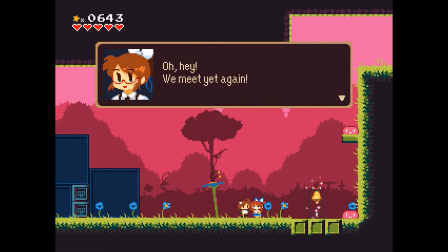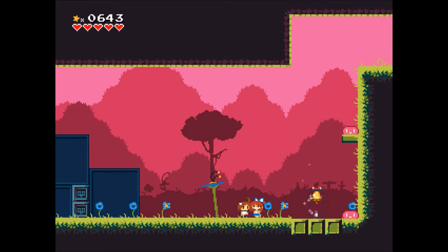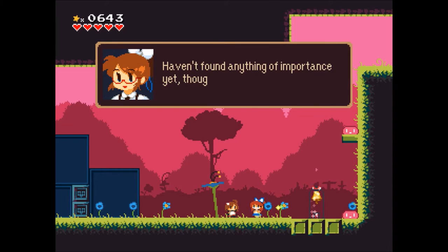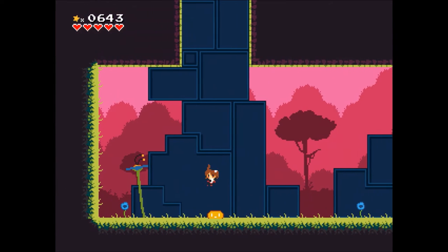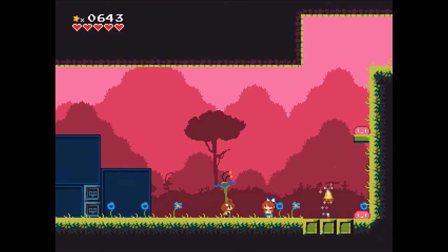Another NPC encounter: 'Oh hey, we meet yet again! Funny how we keep running into each other. I hope you're doing okay — me, I'm still working on my studies, haven't found anything of importance yet though.' We've gone through all the dialogue, so we can save again and go do the boss — the ladybug queen.